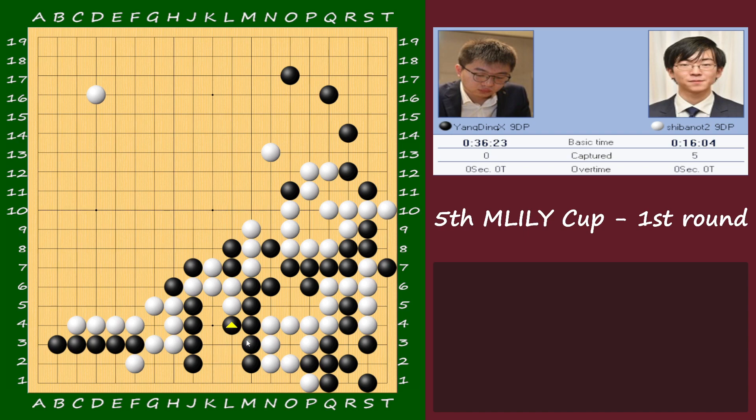White plays the exchange; black tenukis because what black wants is a big eye shape to win the semi versus white. White plays here; now black plays here — important for his life. White gets a move here. Who is better here — still black, or did white catch up a little? It seems okay here. Interesting — it was still black not in bad shape. The truth is it's 50-50.